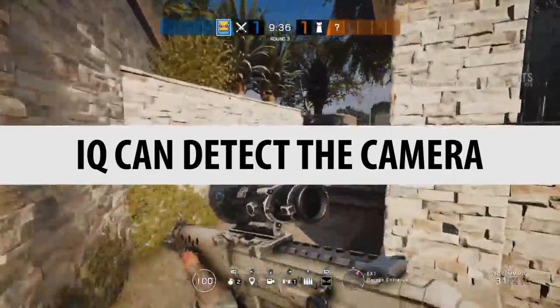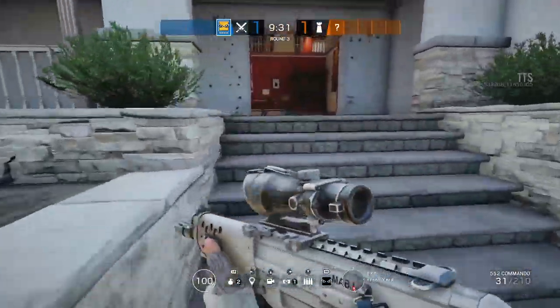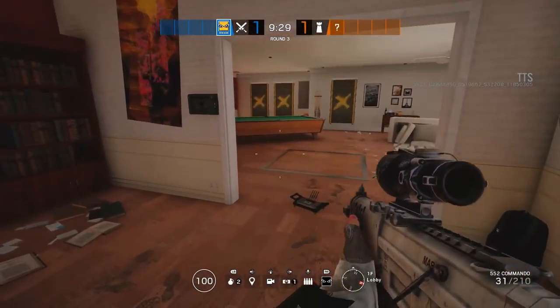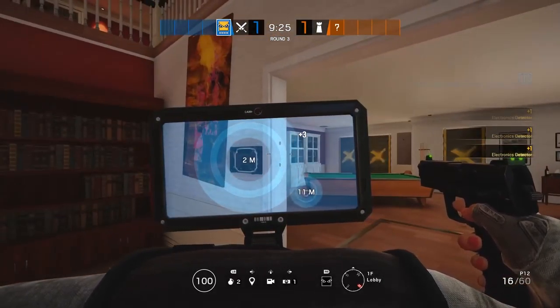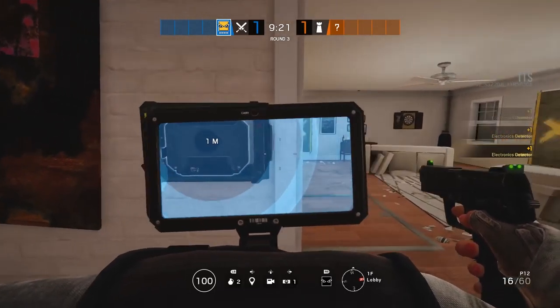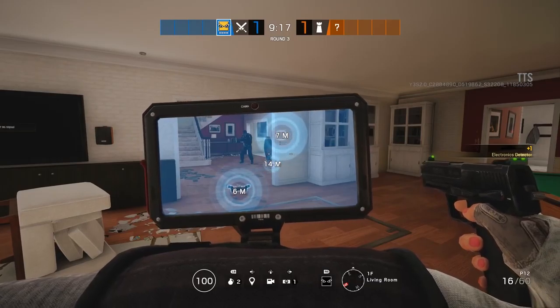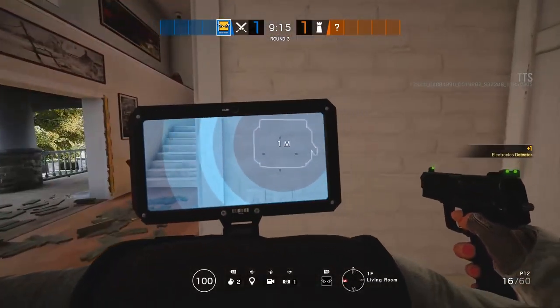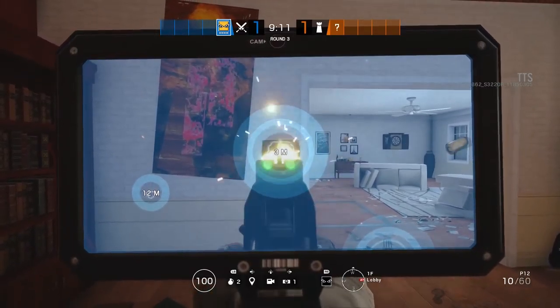IQ can detect these cameras. Every new season IQ seems to get a buff, and apparently with the mid-season she's getting another one. You can clearly see the device through IQ's scanner — it has a unique shape, like an electronic box inside that metal and bulletproof frame. So IQ can very much detect and locate them, though she might have trouble destroying them. But knowing where they are is a good thing. That is confirmed.